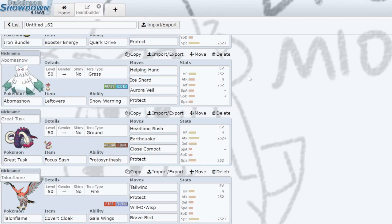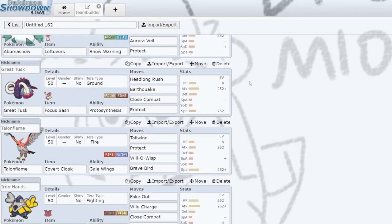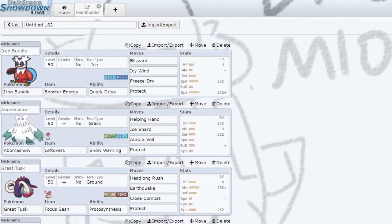Ice Shard is the only attacking move I'm running on Abomasnow. I figured it would be good for cleaning things off, and I've played games where it's just enough to beat a Gyarados one-on-one because they can't do enough damage to me over time and they don't have as much healing as I do. Next up, we have Great Tusk. I realized how much synergy Great Tusk and Iron Bundle have. 90% of games you're gonna lead Iron Bundle and Great Tusk, and either their two Pokemon aren't gonna want to take an Earthquake, or they aren't gonna want to take an attack from Iron Bundle — and there's very little in between.